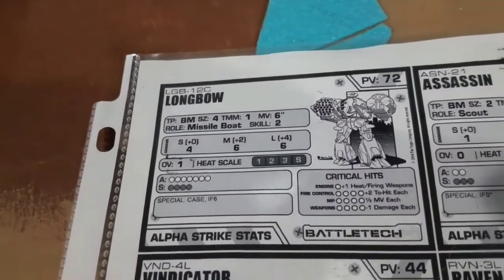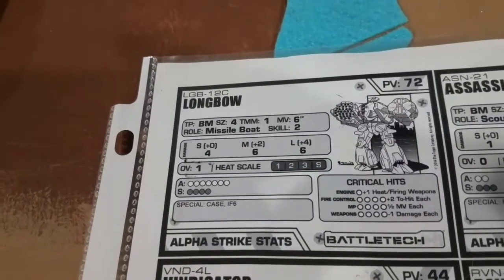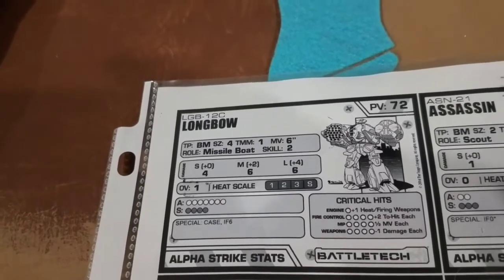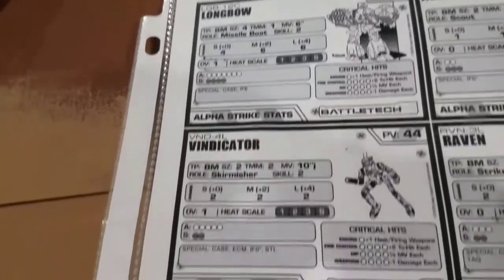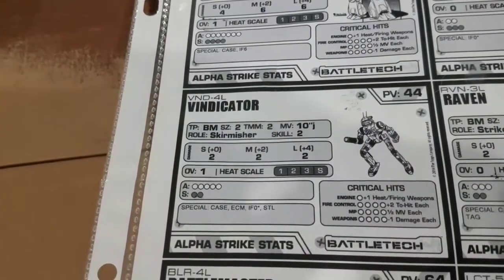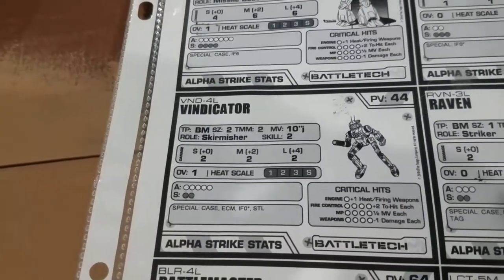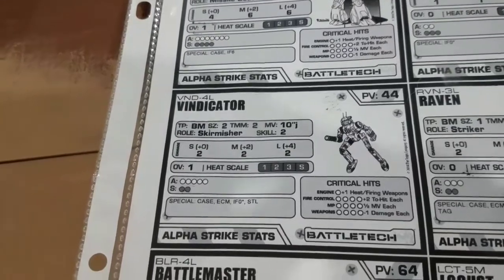The Capella Confederation's Longbow is here as a skill 2, 4, 6, 6 — overheat of 1, indirect fire of 6. Oh, that's going to suck. The Vindicator is 2, 2, 2 — overheat of 1, stealth armor, ECM, and indirect fire of 0.